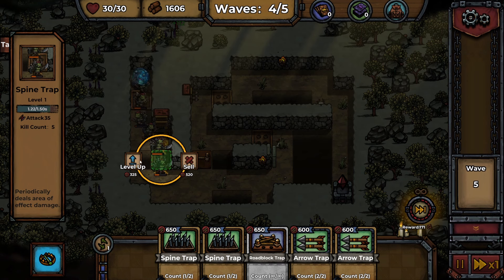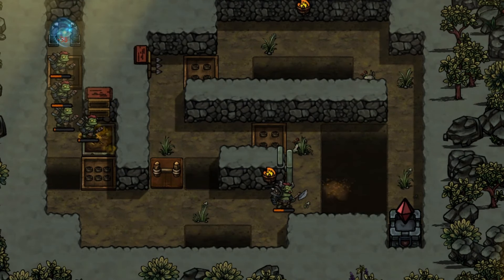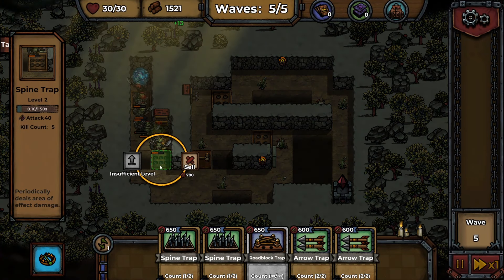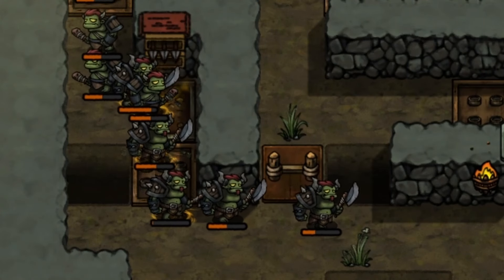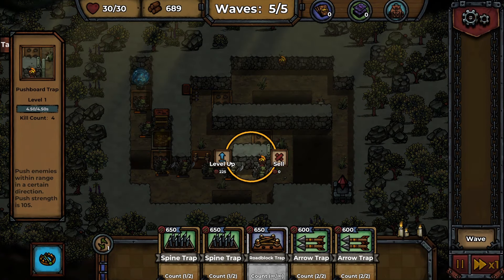I just realized we can level up our traps, so let's level up that spine trap. That guy just got pushed off. This is the final wave. Can I upgrade my... insufficient level. Let's upgrade this spike trap as well. They're really getting through. I'll make sure I level up as much as I can, and this push trap.